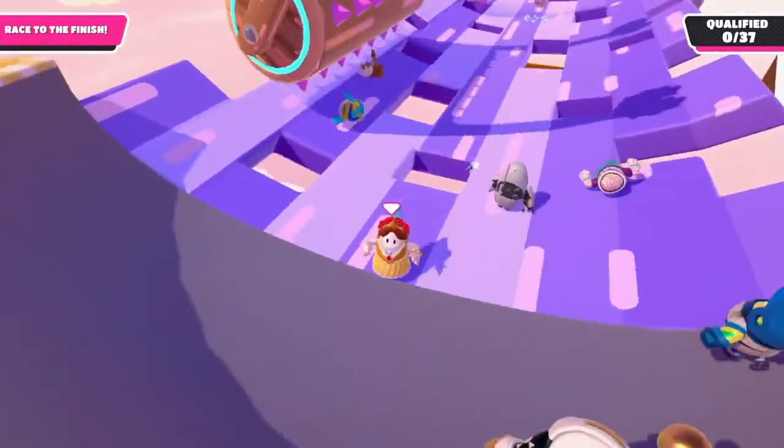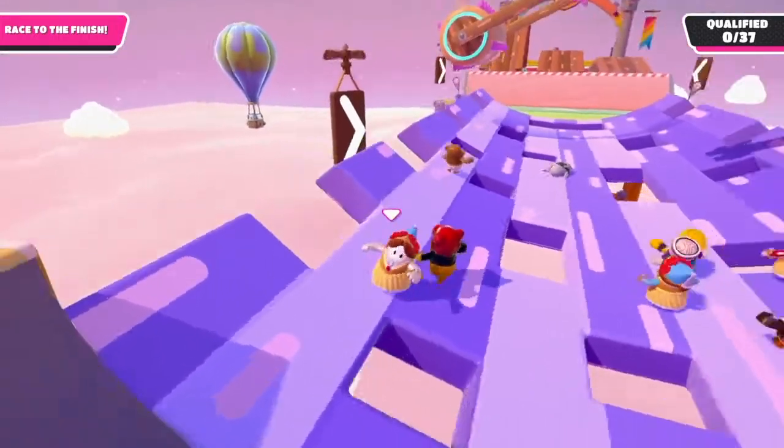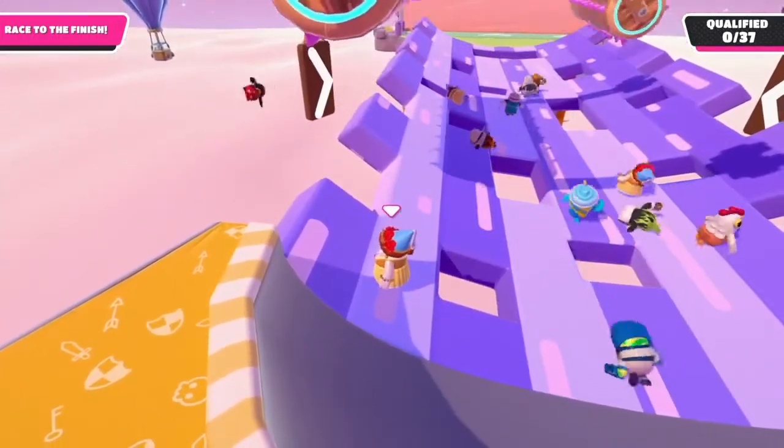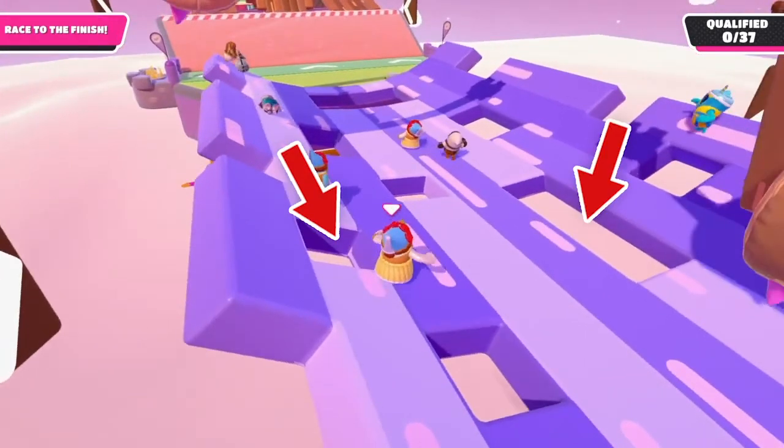This next part here is probably where I see most people get knocked off. What we're going to do is pretty similar to what we did at the beginning with the axes. We're going to move over to the side and then wait right until thick bonkers passes. And then right when he does, that's when we're going to make our move. And obviously watch out for these little holes in the ground — you don't want to fall through and get knocked.